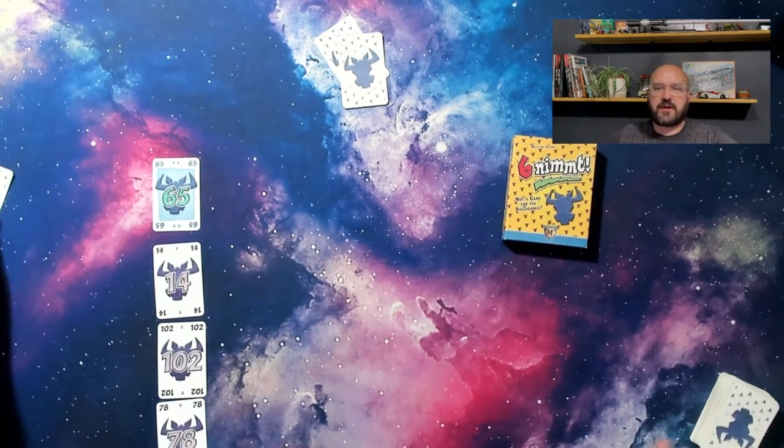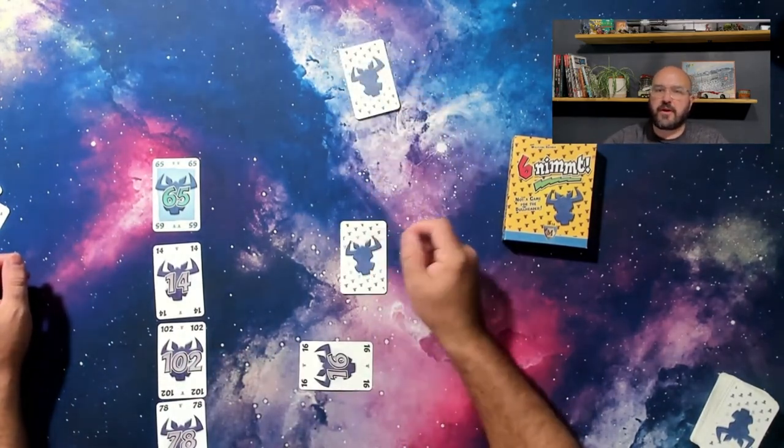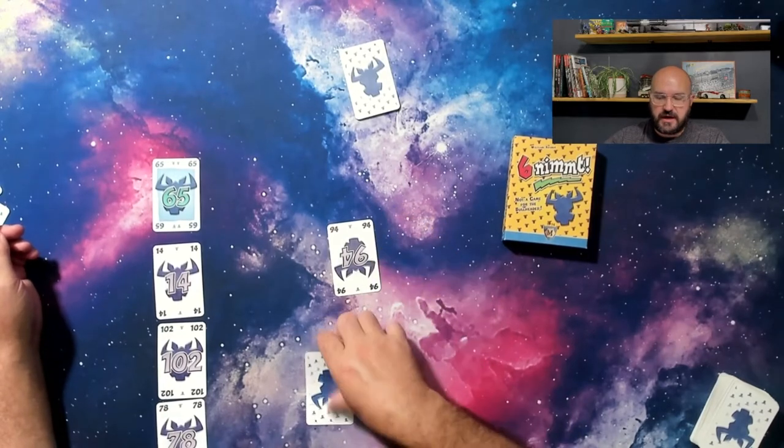Play will start with each player selecting a card and placing it face down in front of them. Once all players have selected and placed their card, they will flip those cards face up simultaneously. Then each card will be added to a row, starting with the lowest number played and proceeding to the highest.